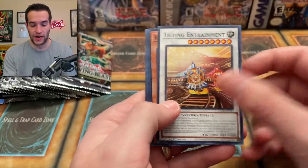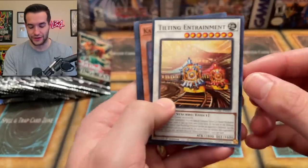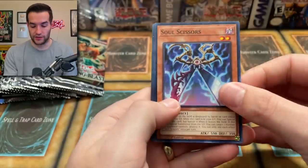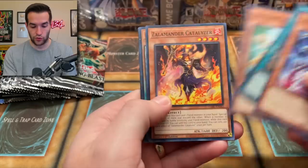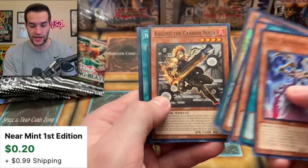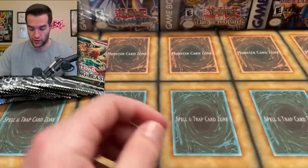Tilting Entrainment — it's a train card, actually really cool, kind of a funny name. Naturia Mole Cricket and Blackwing Feather World — said we haven't seen it and then we pulled another one. We've got the Soul Skeezers, Naturia Mole Cricket, the Zalamander Catalyzer, Dynamite Power of the Draco Slayer, Kagero the Cannon Ninja, and the Great Noodle.